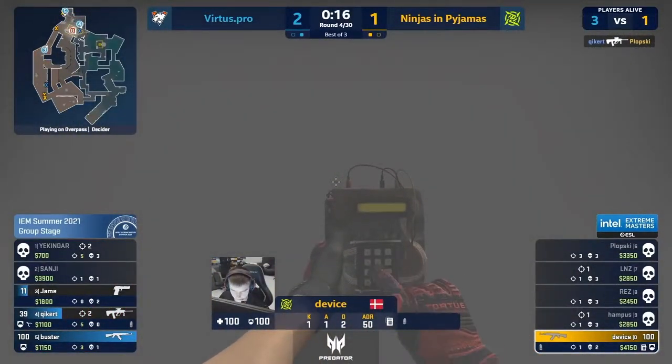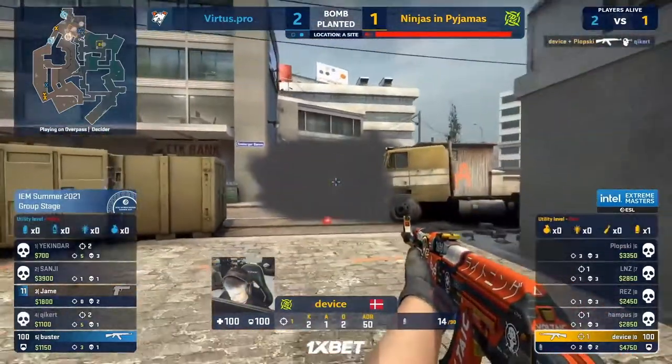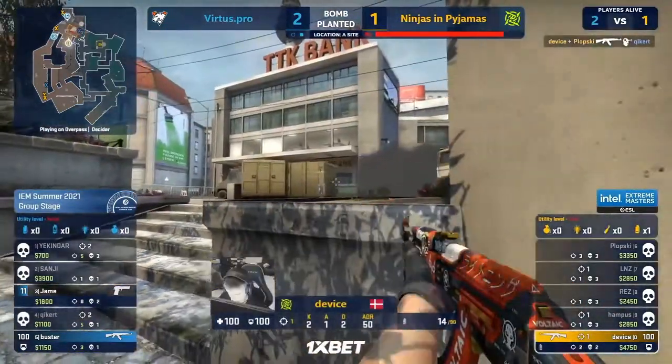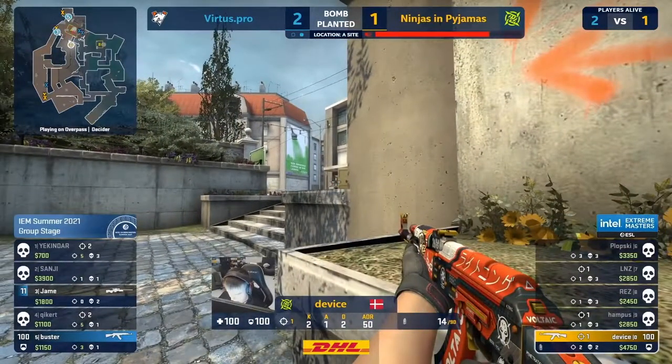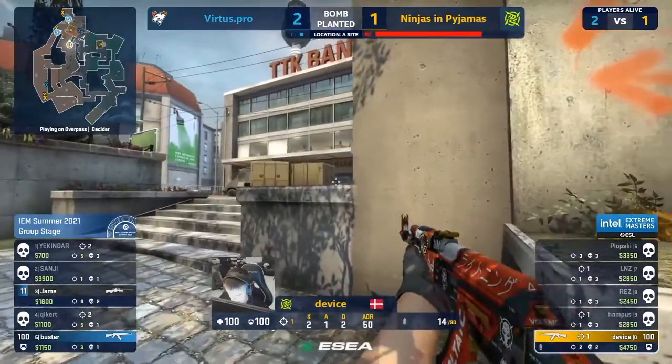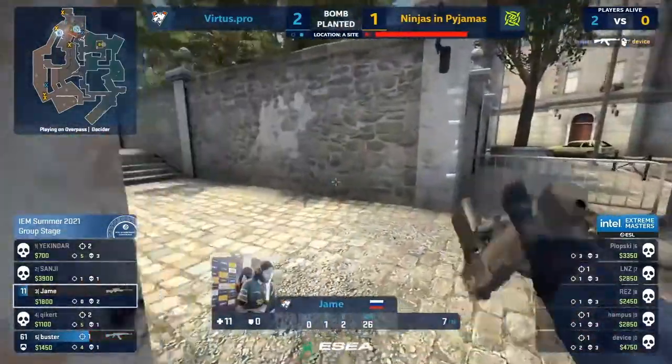VP have made a round possible — Jame is long now. They just saw him in the site and he's already wrapping them. He's outmaneuvered the lone Device. Will he be ready for the long peak? Orb has been retrieved — Jame went to go find it. It's Buster winning the round.